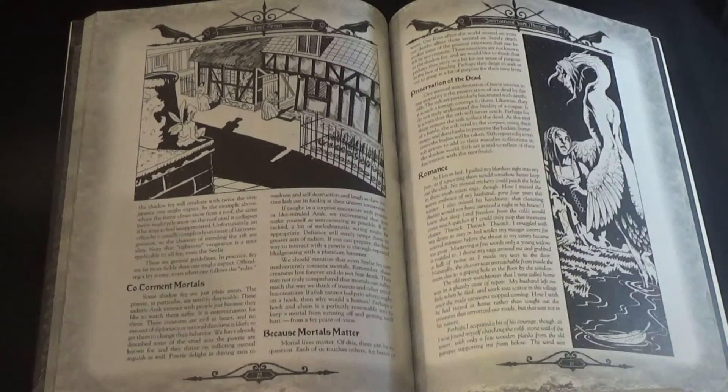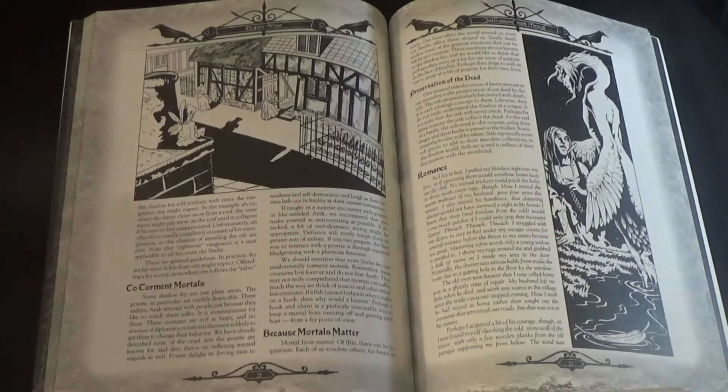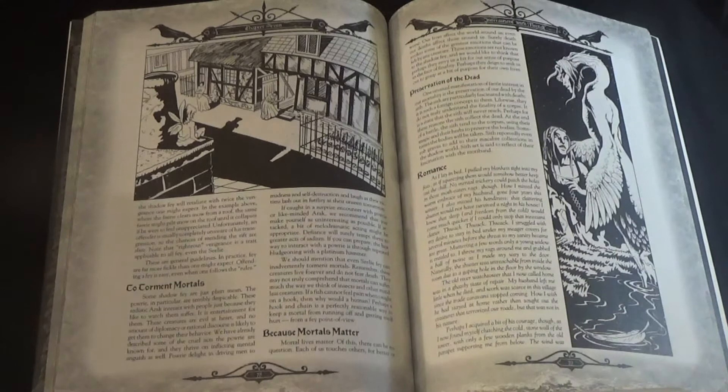The guide starts out with a letter written by Van Richten, who implied that the Shadow Fae were going to be his next guide subject. He had some journals from the Inquisitor Wynne — from the Servants of Darkness module — but he did not think they were accurate and was going to write a counterpoint to them. How the Twins actually got involved with the Shadow Fae was in their search for Van Richten. Little stories like that make the world more alive.